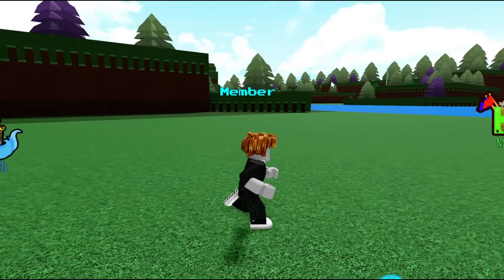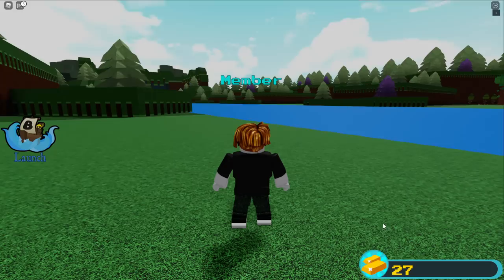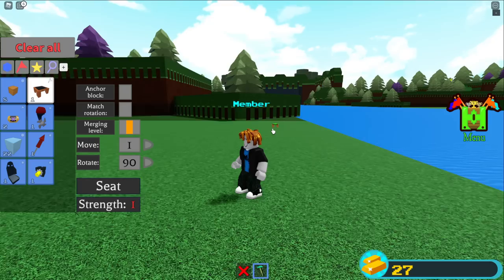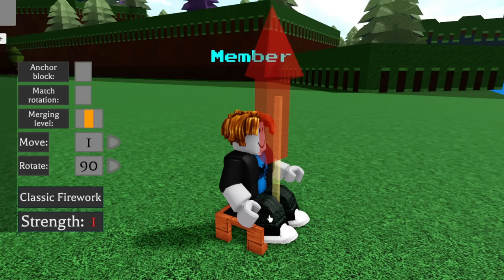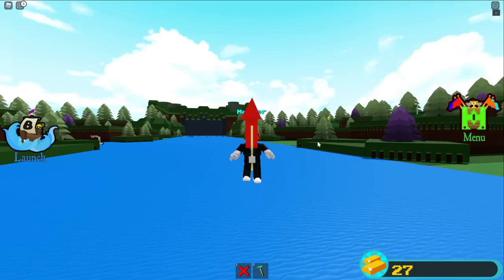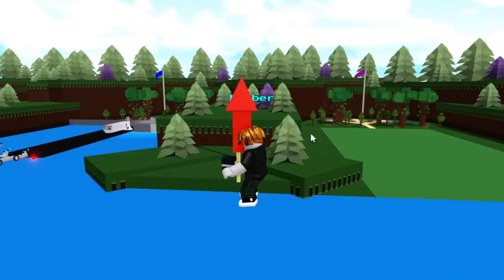Now that you've redeemed all of those codes, you can literally get to the end every single time. Go into the menu, open the shop, and buy one hinge block for 50 gold — that's all you have to do, and you already have that gold from the codes. Then go into your inventory, make sure the anchor block is turned off, place a chair, put a firework on the front of the seat, and place the hinge block on the firework. Delete the chair and hold spacebar.